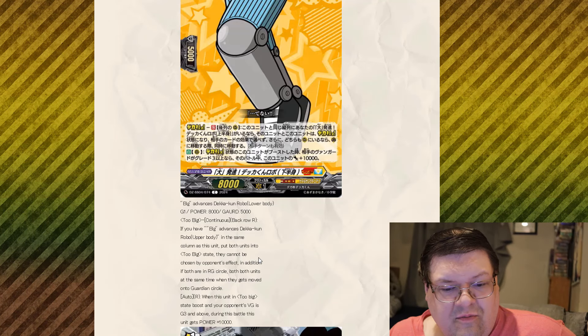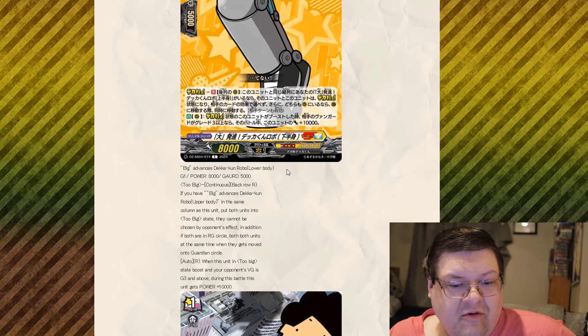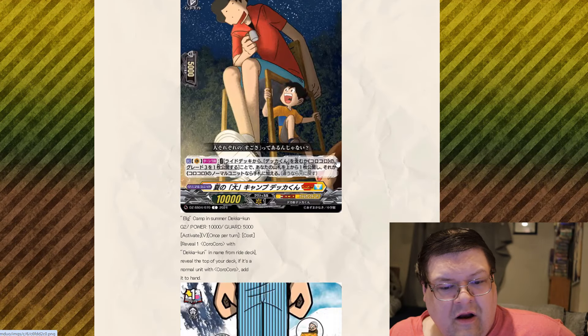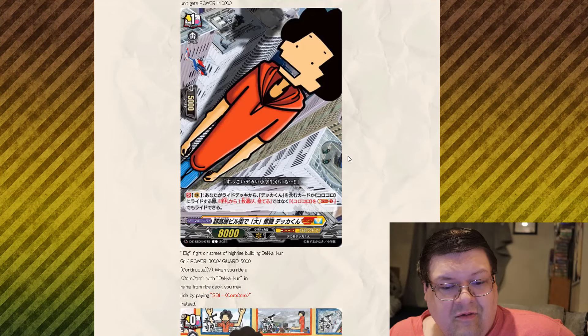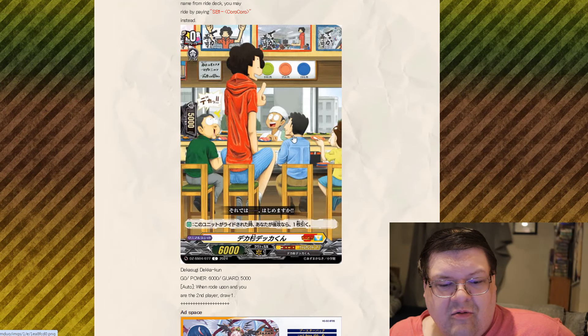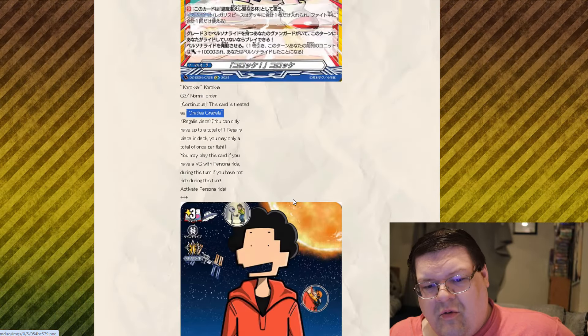His bottom half is right here. Continuous: if you have Biggest Main Character Deku-kun Upper Body in the same column as this unit, go into the Too Big state, and they cannot be chosen by your opponent's effects. If they're both on a rearguard circle, both units at the same time move onto the guardian circle. Center back row: if this unit is in the Too Big state and you've not ridden during this turn, search your deck for up to one Biggest Main Character Deku-kun Upper Body from your deck or drop and stand it. If you rode by this effect and not Persona Ride during this turn, you have to make Persona Ride — which is really funny.